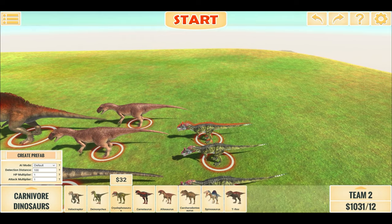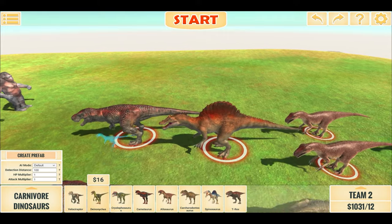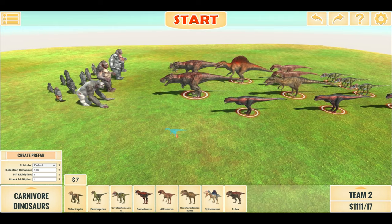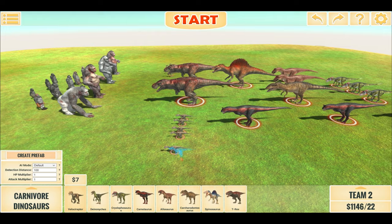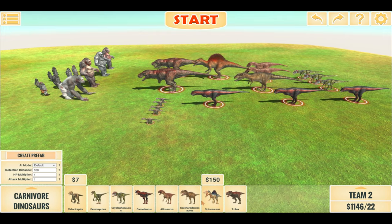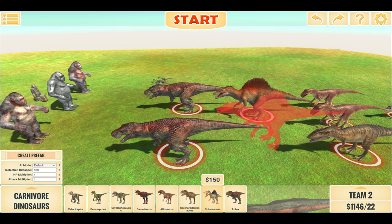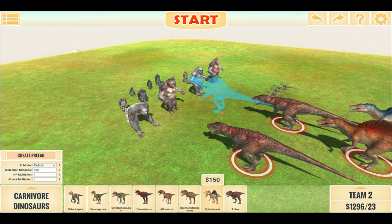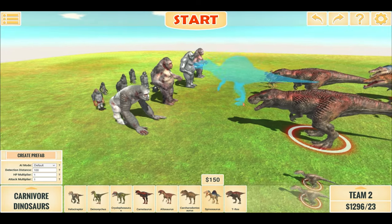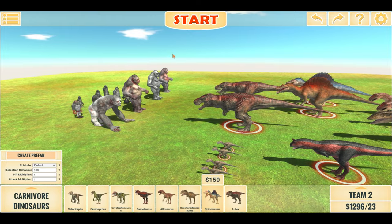Let's put three Carnos, four Cryolophosaurus, five Dinonychuses, and five Velociraptors — and we have space for one more big dino. Let's see how they fare against the Goro the Giant team. Let's begin.